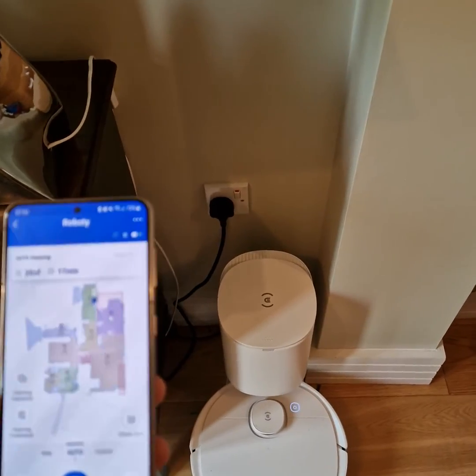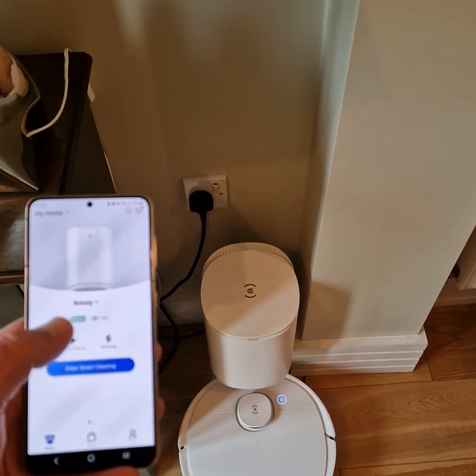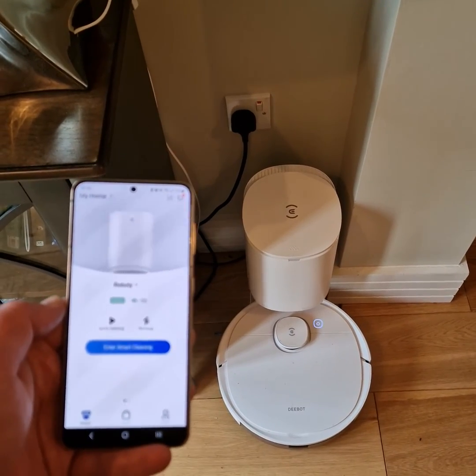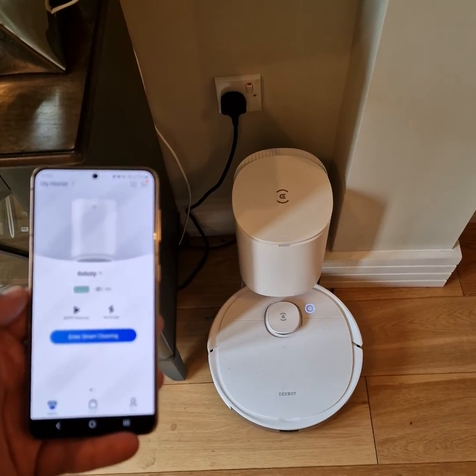From your main screen just click Auto Clean — click that button there. It will then go off and do its thing, widgeting around and scanning the new area.